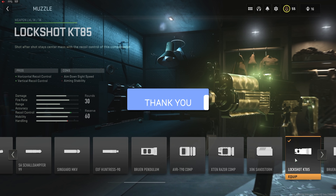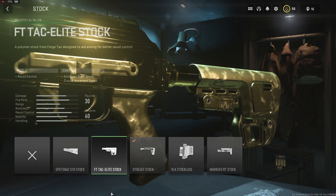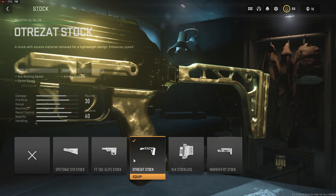What's up guys, in today's video I've got you with the best Vaznev-9K class in MW2, and on top of that I have the best tunes to go with it. So let's get right into, in my opinion, the best SMG class in MW2. Up first, we have the Lockshot KT85 — this is going to give us horizontal and vertical recoil control, and the tunes we want to use with this are plus 18 up to recoil stabilization.